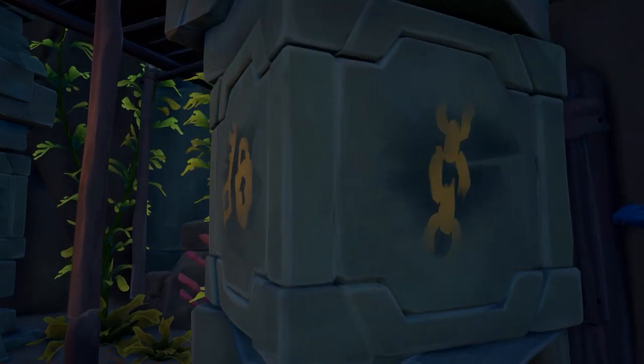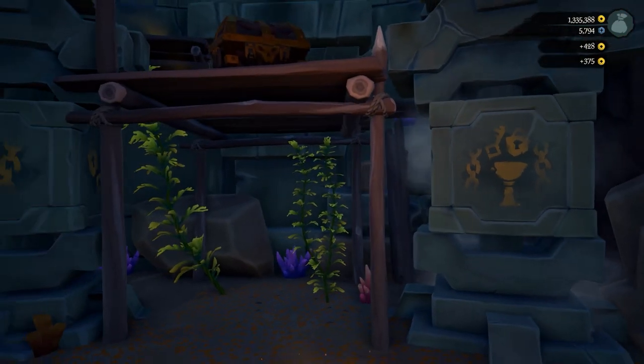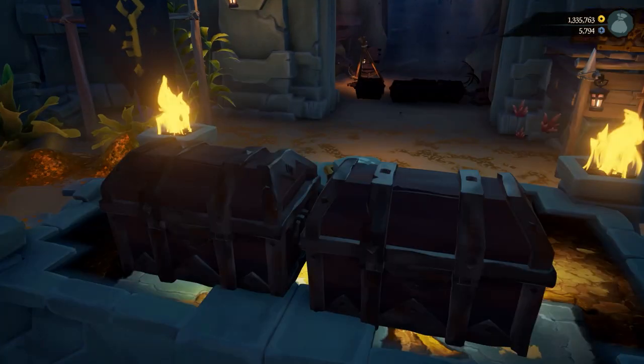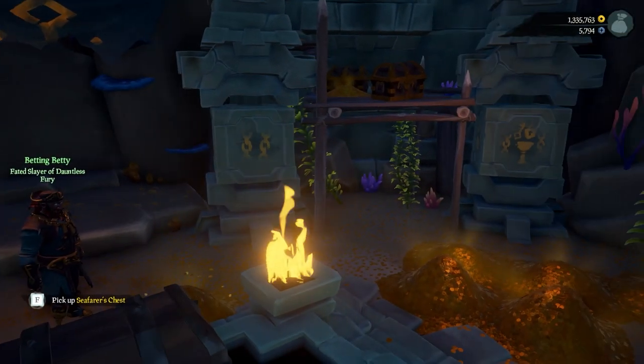Now for the rewards themselves — each reward is only available for 24 hours, after which it's gone. How this works is from 10 a.m. BST on the date stated to 10 a.m. BST the next day is the time span of a reward. So from a given day at 10 a.m. BST to 10 a.m. BST the next day, that reward will be available.